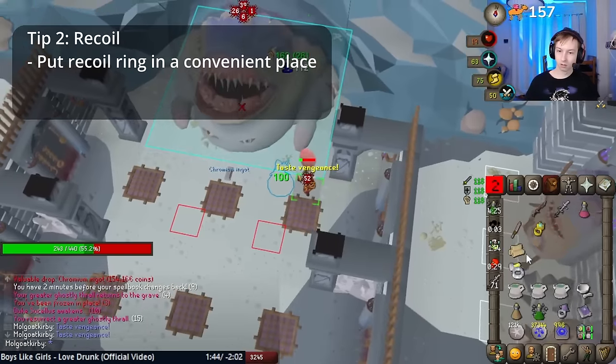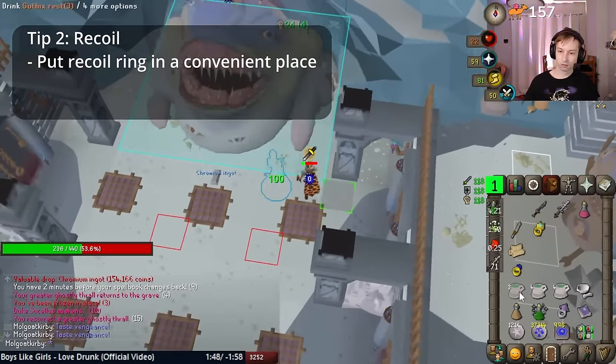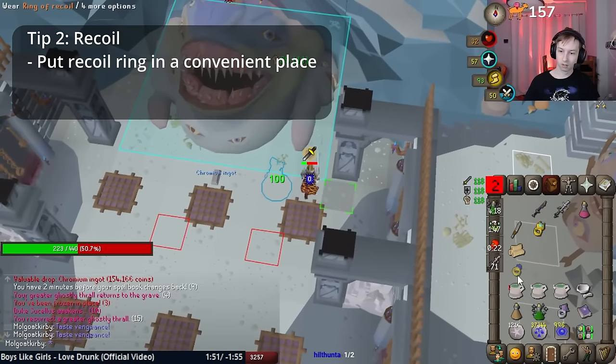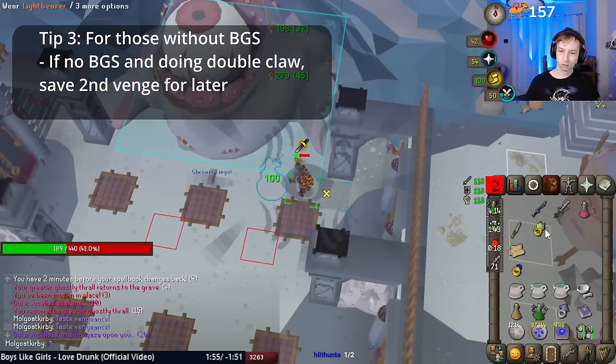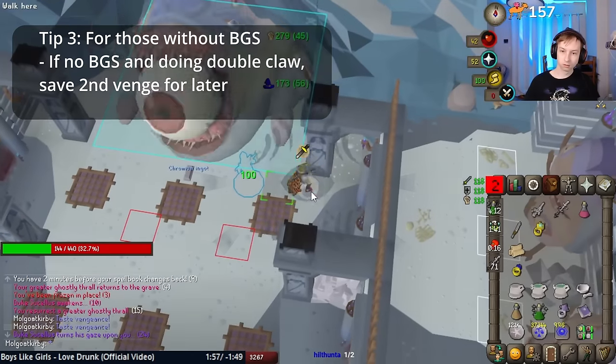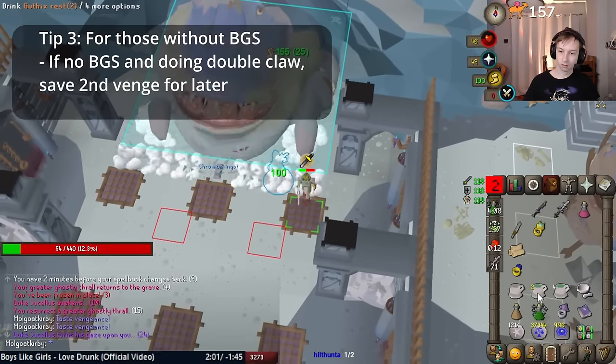I like putting my recoil ring close to my Guthix rest so I can flick rings easier while drinking. However, focus on getting the basic method down without tick loss before worrying about recoil. Note that if you're missing BGS and decide to go for double claw or double Woodwaker start, you may get some awkward cycles, so only take the second venge once forced to tank.